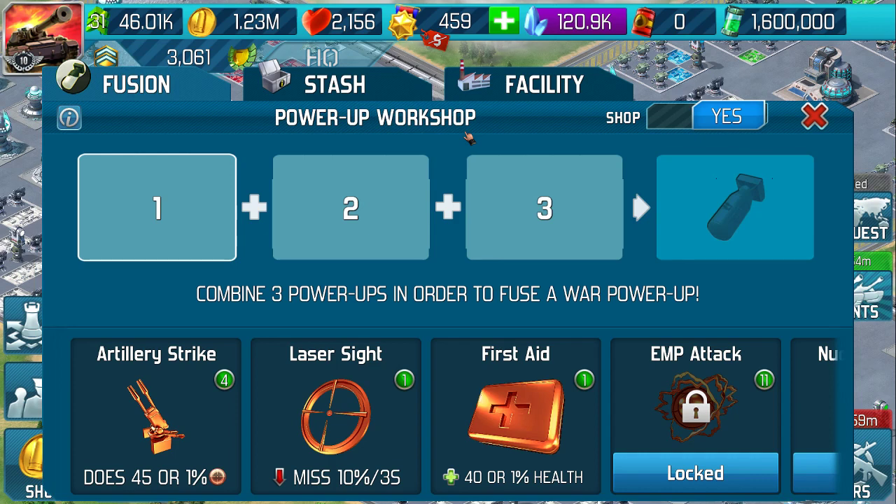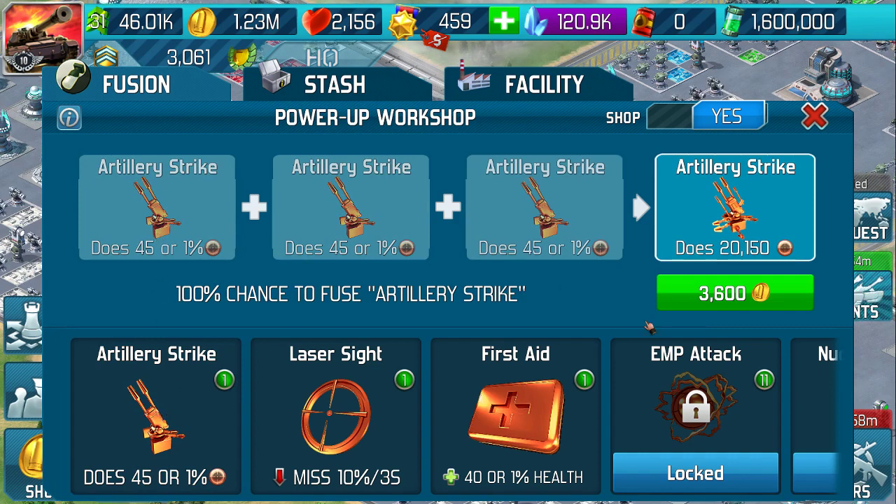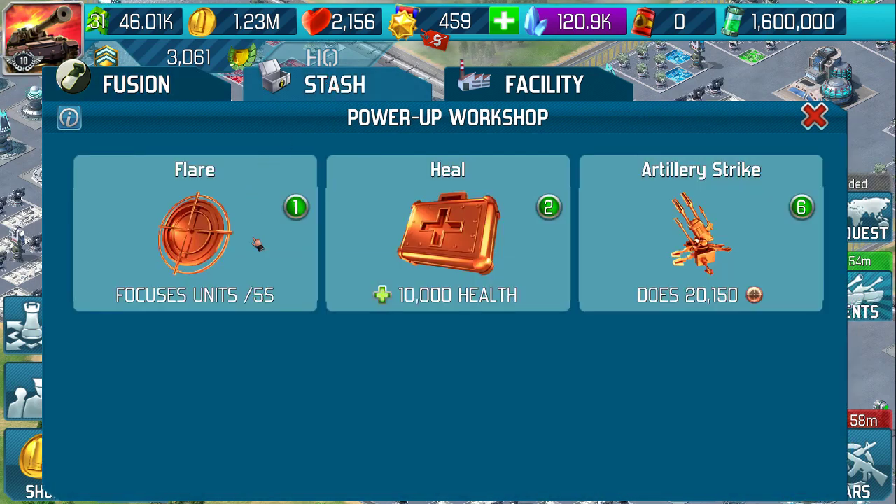To make a power-up for a faction war, you need to combine three power-ups. So the ones that you've made in your own power-up workshops — we take our three and fuse them together for 3,600 oil. I've got no oil right now. In my stash I've got one flare, two heals, and an artillery strike. A point to note: the artillery strike does 20,000 damage, and heal gives 10,000 to whatever unit you've got left.